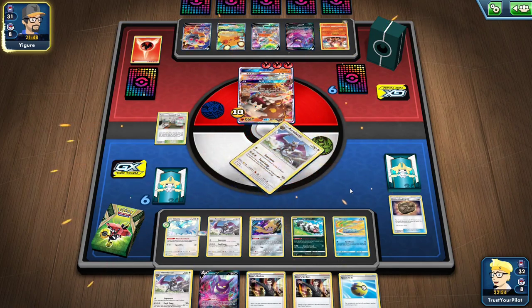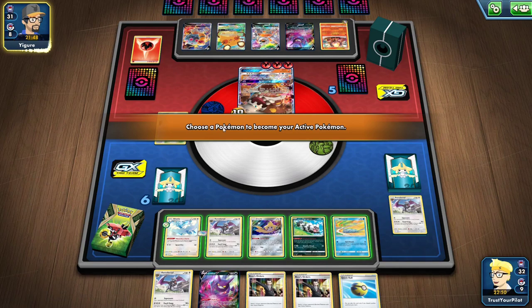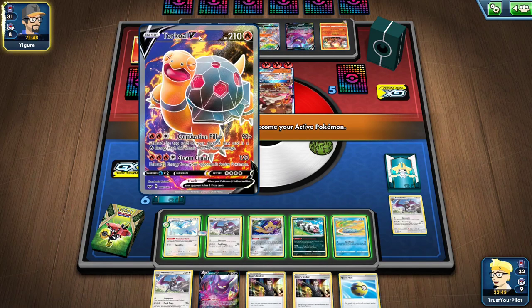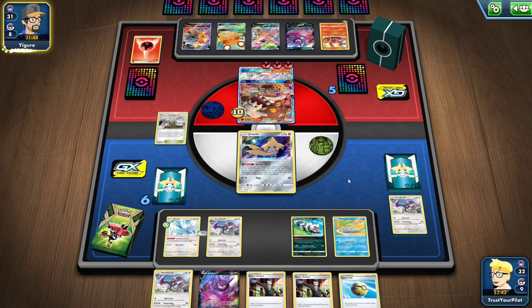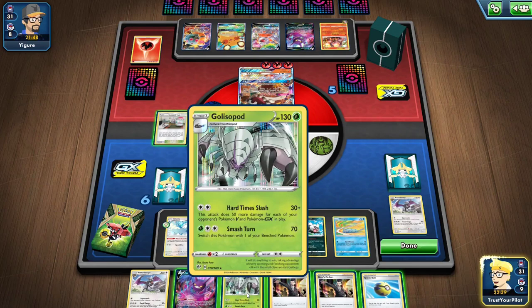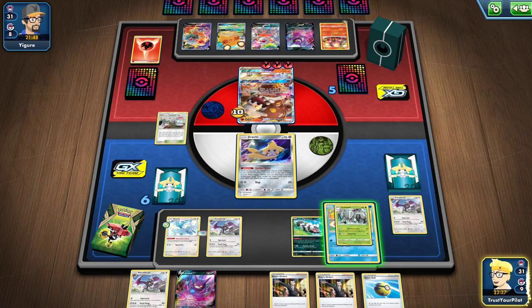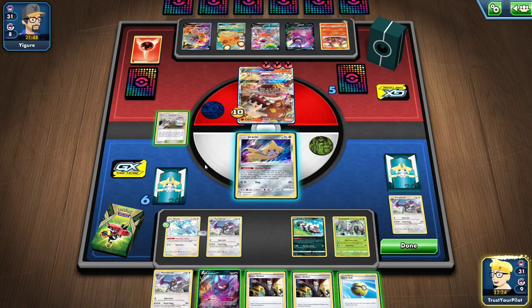They didn't do a whole lot their turn — they just used Steaming Stomp, and now I have a decision. I'll probably want to Boss something like the Torkoal. I have a pretty good hand. There's Golisopod — that's unfortunate, because I would have put Golisopod up front if I'd known I had it.